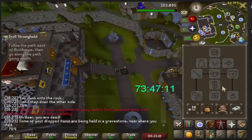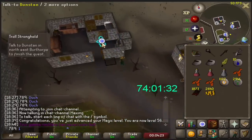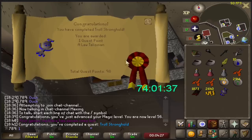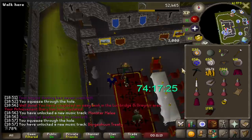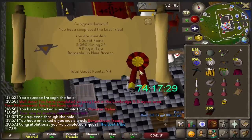You guys can trust me when I say the run back was not fast, but fast forwarding, here I am completing it. I then went to Lumbridge and finished the Lost Tribe. This unlocked me a bone crossbow and bone bolts, which will be useful not too far from now.